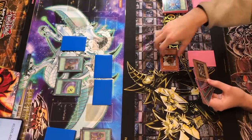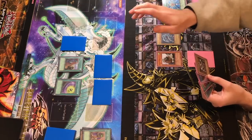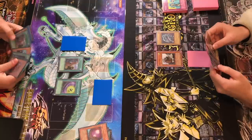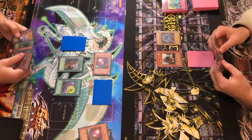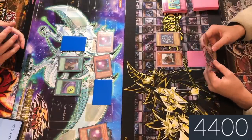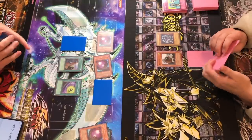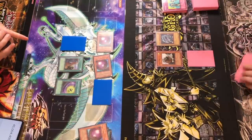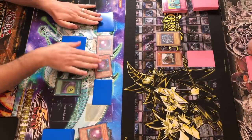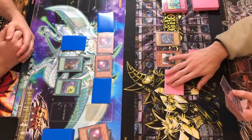I put this into attack mode. Blue Eyes, attack that — mill, you mill and I get two Giant Germs and take damage. Oh my gosh, a thousand. This is awful. Not attacking with a bird — not worth it. If you have like a 1,500 defense or something. Set one — it's your turn. Dark Hole. Set one — all right, go ahead.